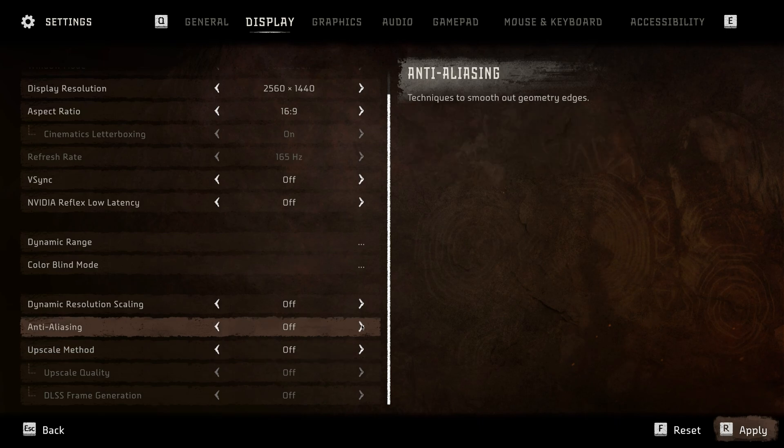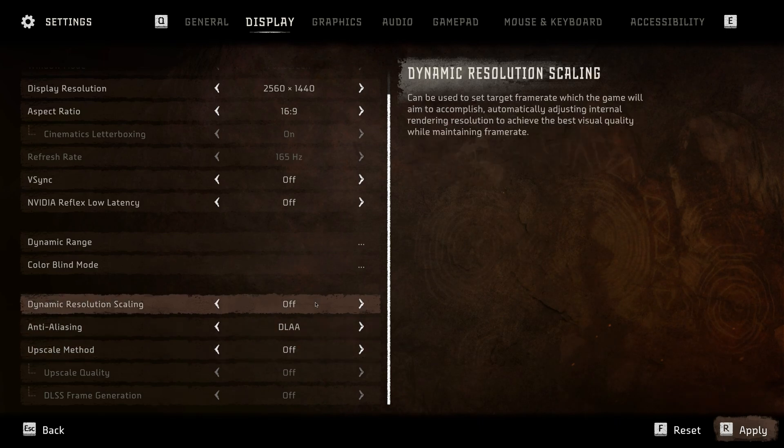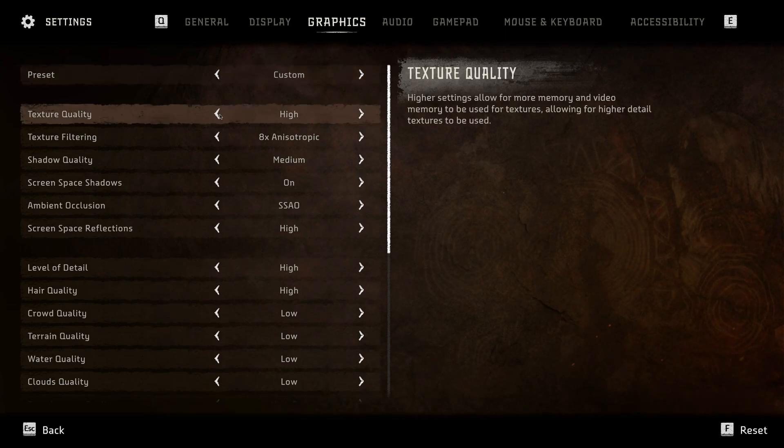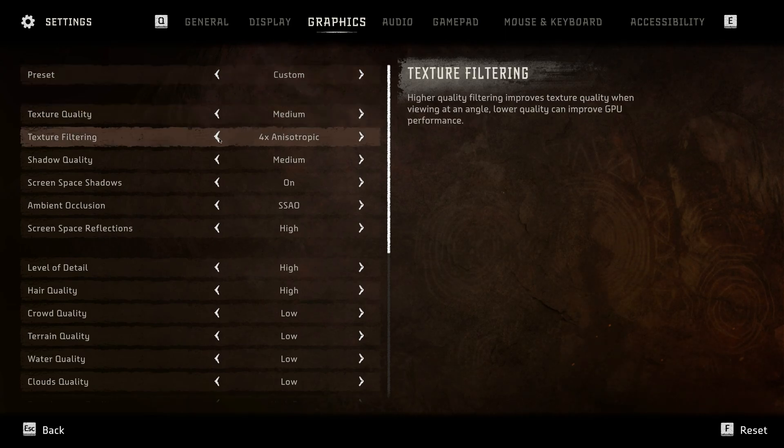In the second preset, disable any scaling and choose DLA. Texture quality can be left on High if video memory allows. For filtering, I choose 2x.